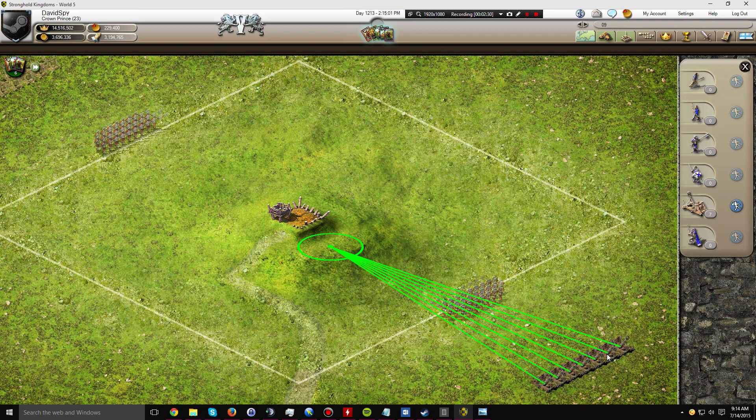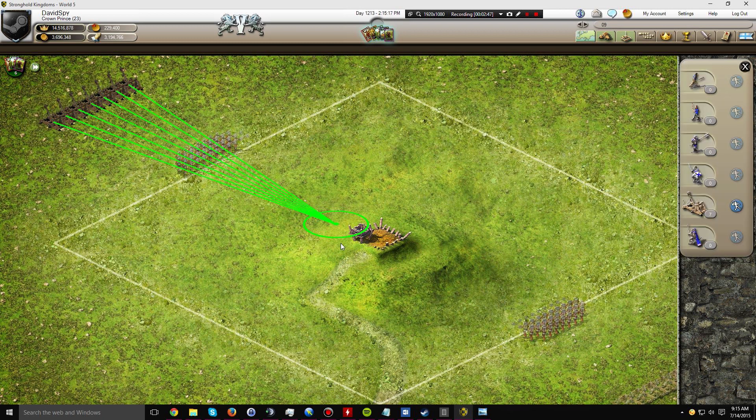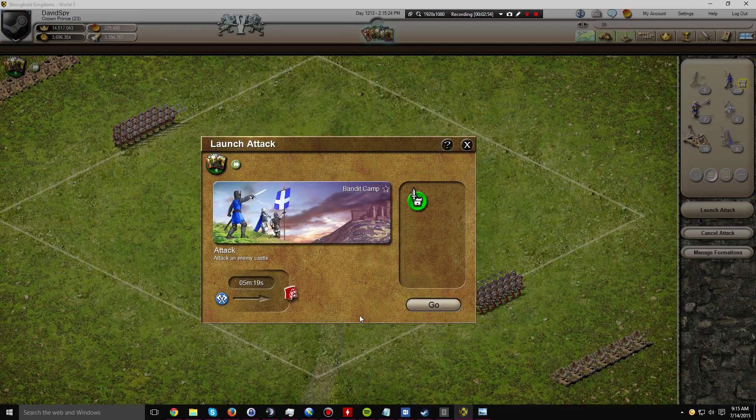As far as catapult targeting goes, you don't actually have to hit the keep. I have around 30 different bandit camp designs and there are none that require you to aim any further in than this to remove walls. So on both sides the catapults are targeted towards the keep but they don't actually have to be on the keep. This will save a good number of catapults on some of the harder bandit camp designs.